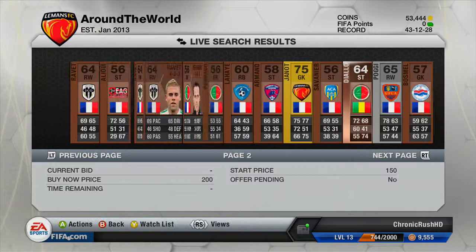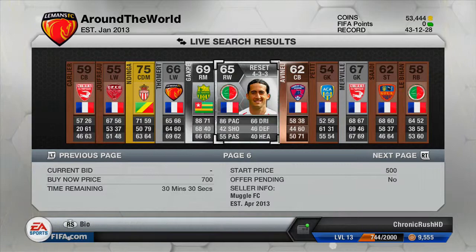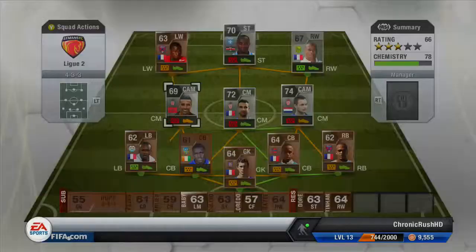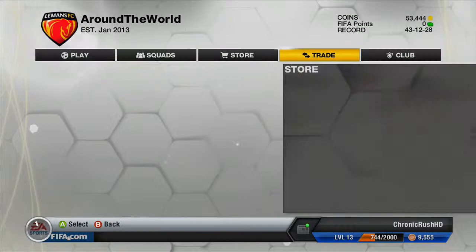I'm also looking for a new keeper because this guy is terrible. He's like one of the highest-rated bronze keepers and he's just really, really poor. The French League 2 has actually got some fairly decent French bronze players. You could link them up — there's Benzia, he's a fairly decent French bronze player, and there are a few inform cards as well. They've got some fairly decent pace and decent stats, and there's quite a few inform cards which look fairly decent.